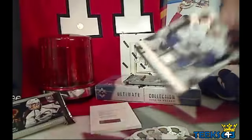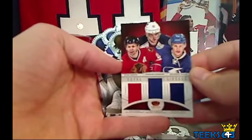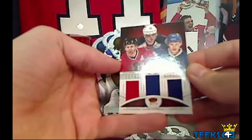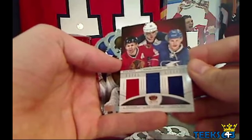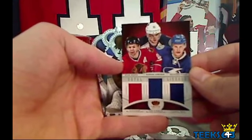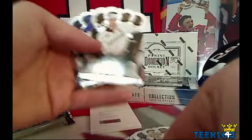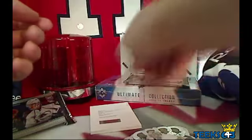Here is pack number three. We got a Triple Royal Lineage - Chicago, Columbus, and Tampa Bay - Stan Mikita, Marian Gaborik, and Richard Panic. We're going to have to randomize for that card. This has been a really good box of Crown Royale.